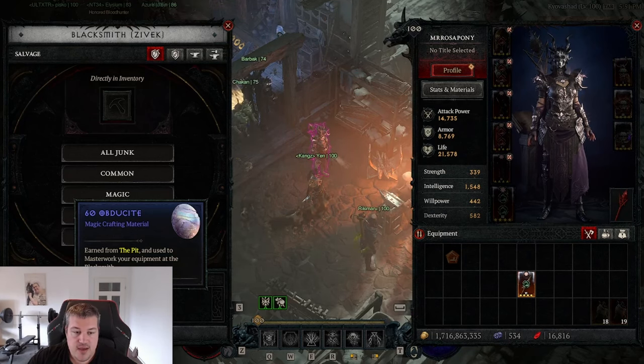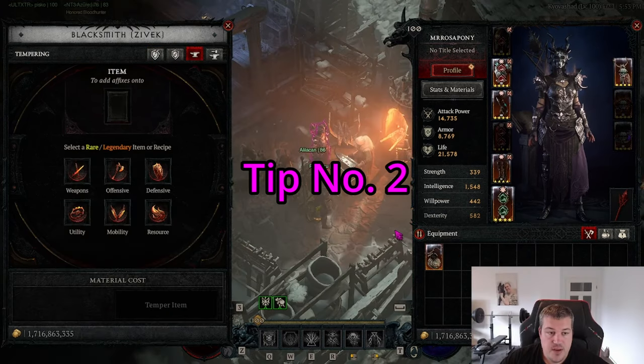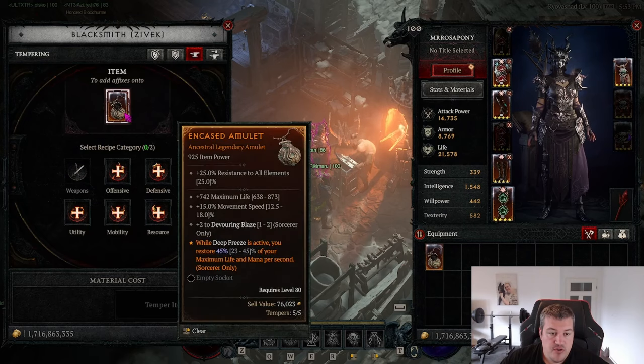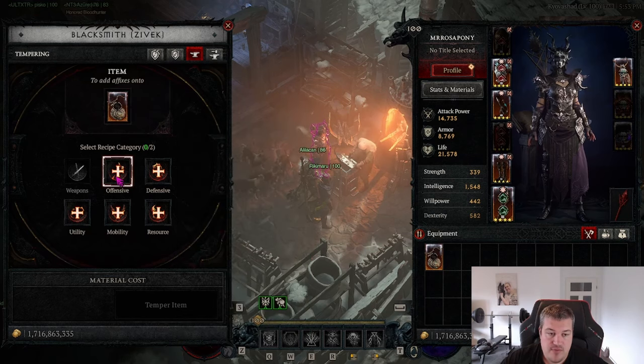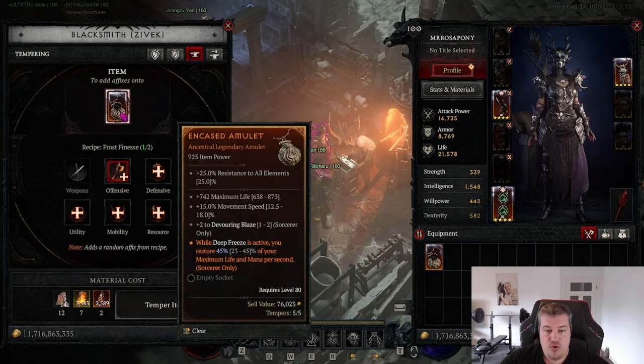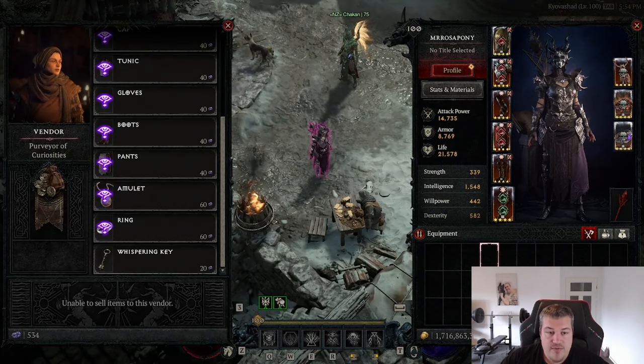Tip number two: always temper an item before you are doing enchantment rolls. For example, I might want to reroll life off and get cooldown reduction. I will first temper the item and get what I'm looking for, because tempering costs no gold — it just uses materials. Tempering can brick the item, meaning you only have five rolls, and if you fail those you do not want to have already invested millions.